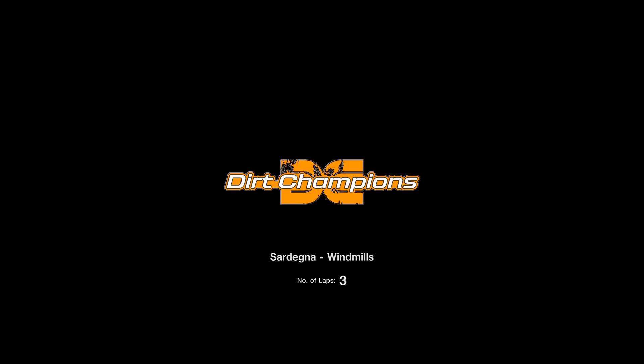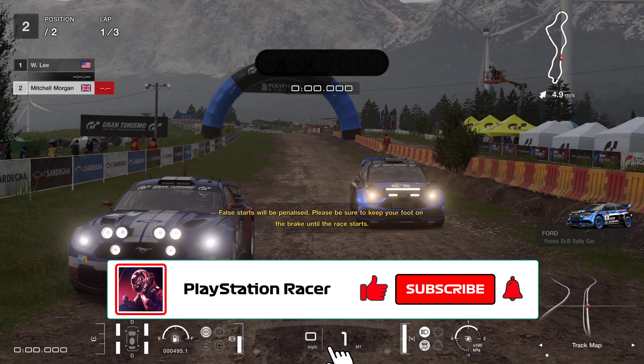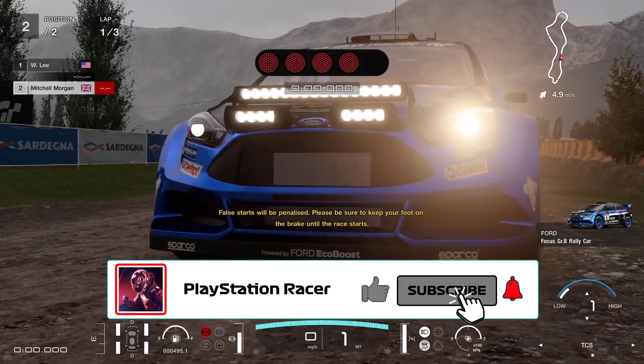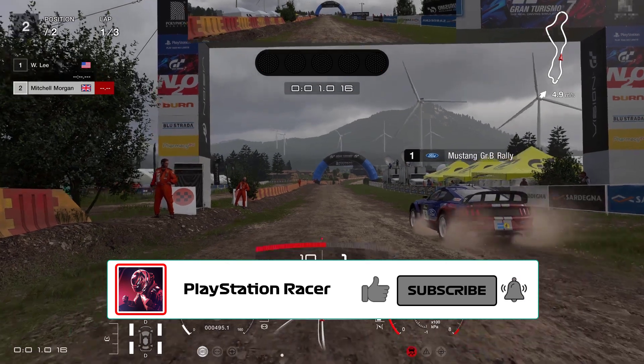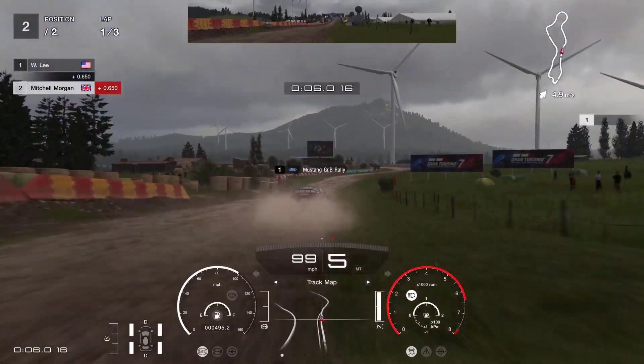We need to do three laps around this track at Sardegna windmills and we are up against the Mustang on this occasion. We've got the false start penalty system in place so foot on the brake, off the brake — not a great reaction — and then we're off chasing the Mustang.